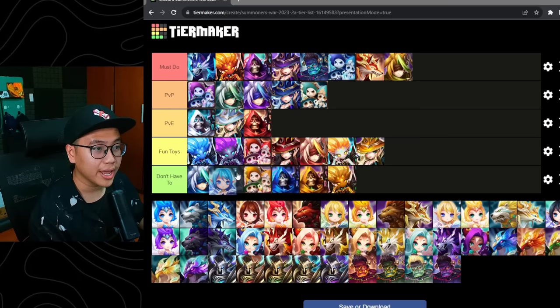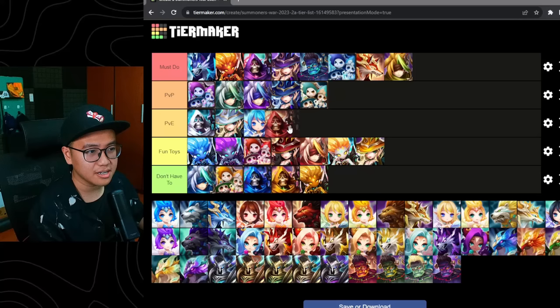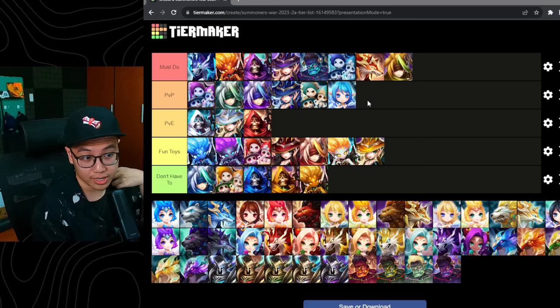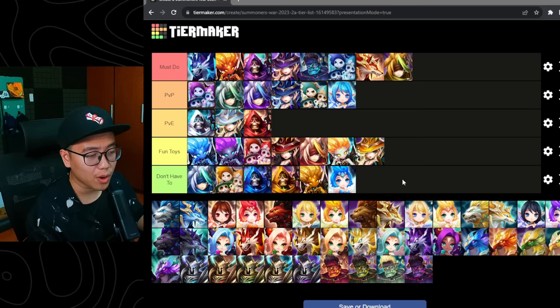Elucia — a crazy PvP unit for Siege. Some might say it's a must-do; some might have multiple copies of her. But I'll put her into the PvP tier because she's mainly in Siege offense, not Siege defense, and I don't think she is used in any PvE dungeon scenario. We have Light Pixie — not a huge fan, probably going to be in the don't-have-to tier. Doesn't do anything too special.